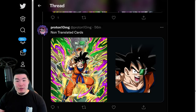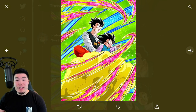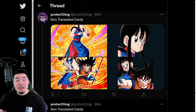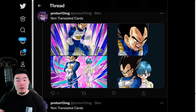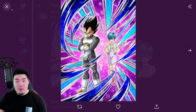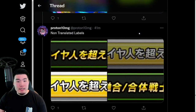We also have Recoome and Guldo, which is for the Captain Ginyu Dokkan Fest Captain Ginyu release. There's the Ginyu Goku. And then this is for the Free to Play LR Gohan, Goten, and Trunks — the Genshin Extreme Z Awakening during the 7th Anniversary. We have more Free to Play units: the Chi Chi and Goku, the Vegeta and Bulma Free to Play units, and also an Android 16.